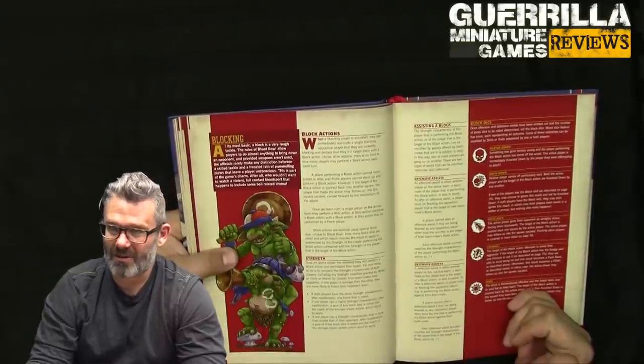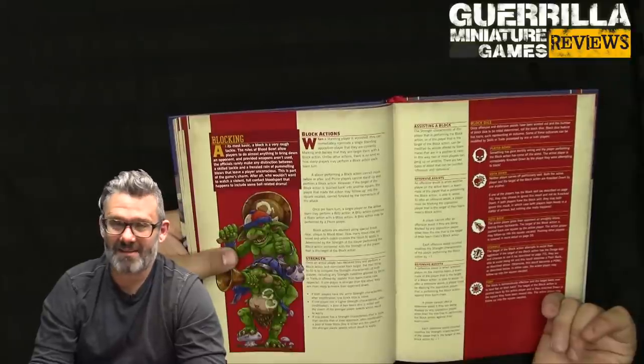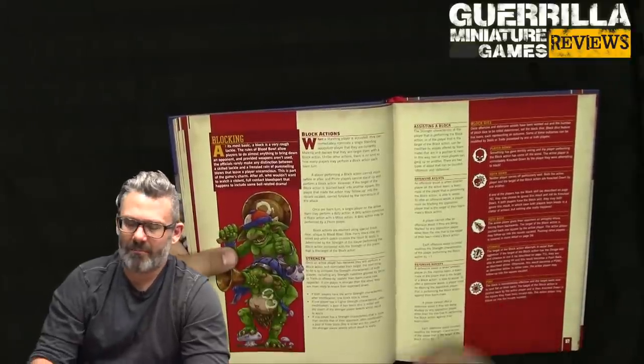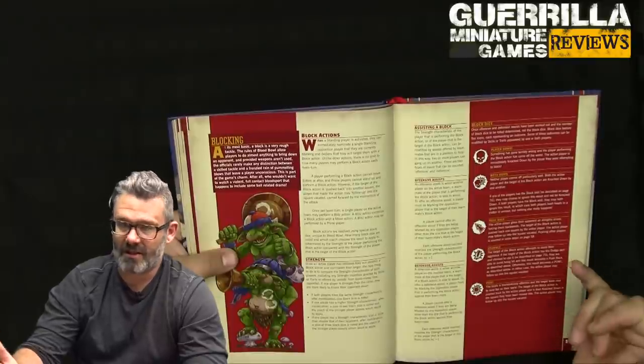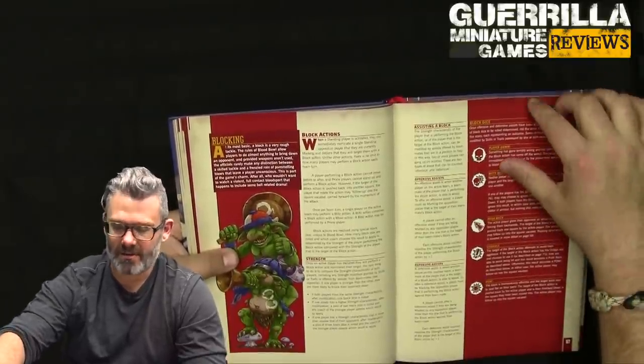If you're lower in strength than what you're blocking, you roll an additional die and pick the worst result for you — or your opponent picks. If you're twice as low it's three dice, pick the lowest. Vice versa: if you're higher strength it's two dice pick the best, and if double or more strength it's three dice pick the best.